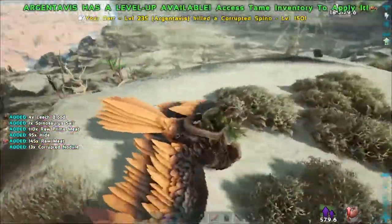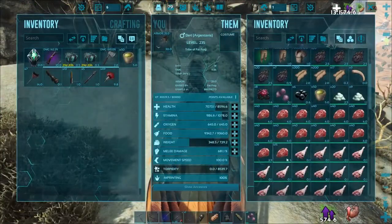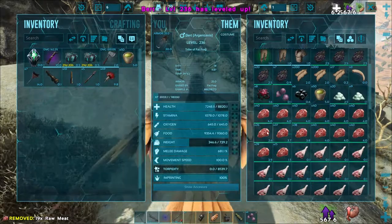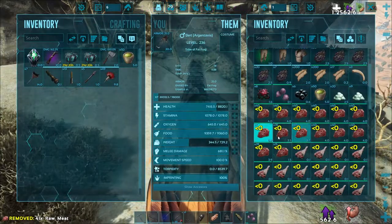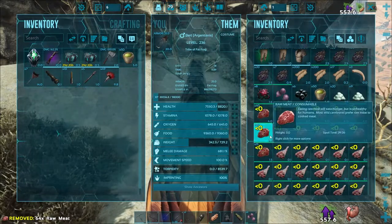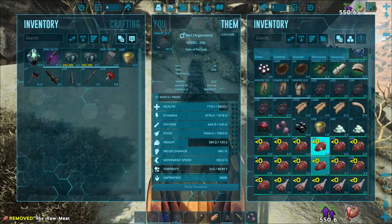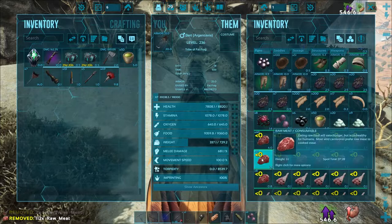Trying to get some good stuff from these guys — black pearls and that sort of thing. Let's gobble up some food while I've got a boost. Going to pop a level point into health. We're getting some cool stuff out of these higher-level corrupted things like the spinos: leech blood, regular organic polymer, corrupted nodules, and a few black pearls — just got one there.